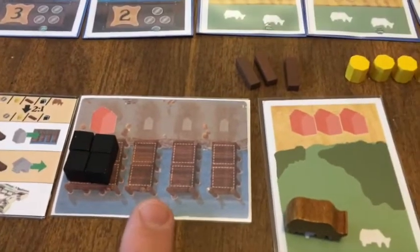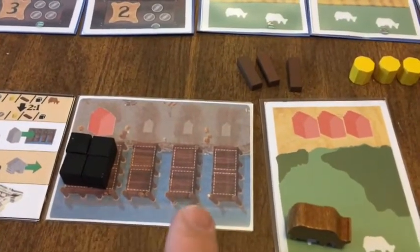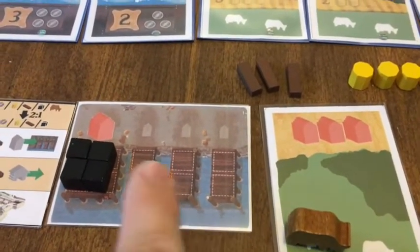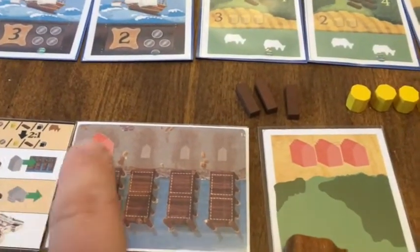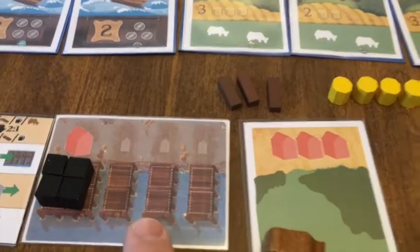You still have the wharf card where you can put your goods and the dock. Instead of having to use one of your wooden buildings, there's one pictured already on there.